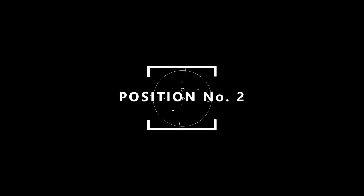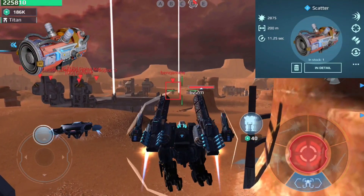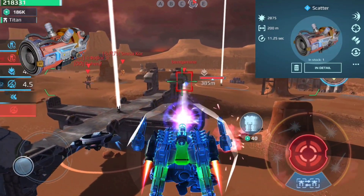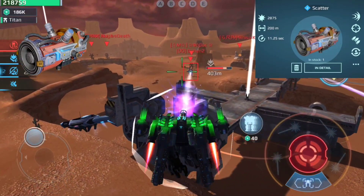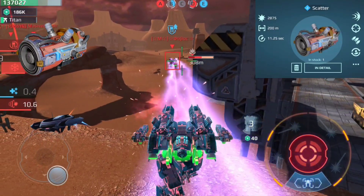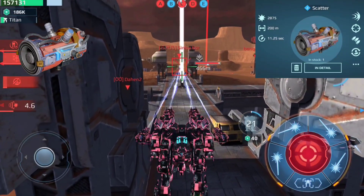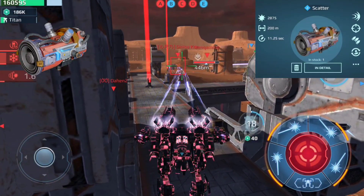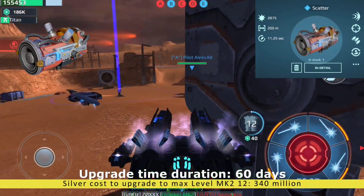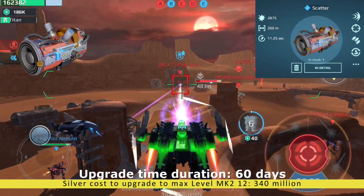We are coming close to position number one. On position number 2 we have the Scatter — a new light sonic weapon. It's a close range weapon with a range up to 200 meters that fires directional sound waves. The damage caused by this weapon can be repaired on the field — this is a game changer. It has been recently released and is a real game changer. It's perfect for robots like Scorpion; if you equip it with sonic weapons it will be a little beast. Silver cost to upgrade to max MK2 12 level is 340 million and upgrade time is 60 days.